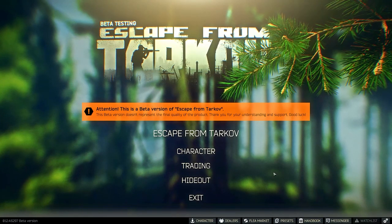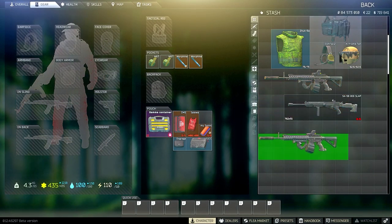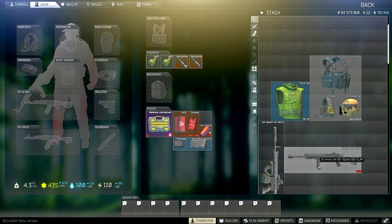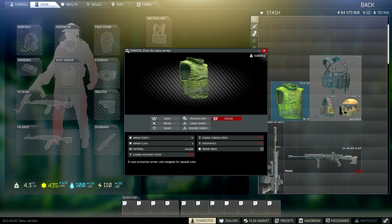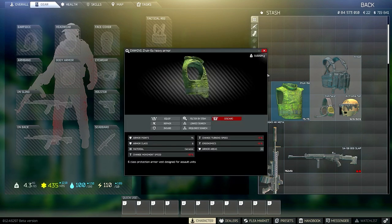The first thing I want to talk about is my loadout that I use in Labs. Nine times out of ten you'll see me running this exact kit. I like to run a Zook 6A — it's the heaviest class armor with the least amount of movement penalties in comparison to the Gen 4 IOTV-style vests. I just like having the heavy durability, high armor points, and less restricted movement penalties on my armor.